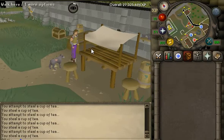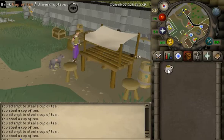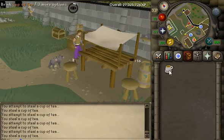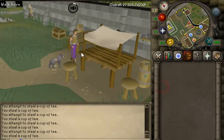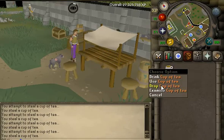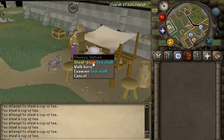Look at that, perfect timing. OSBuddy says 12k an hour — that's actually pretty good, especially if you're a low level starting at level 5. Doing this, you don't have to worry about the level-up window messing you up. It's roughly 11 to 12k an hour — a really, really good method to use.